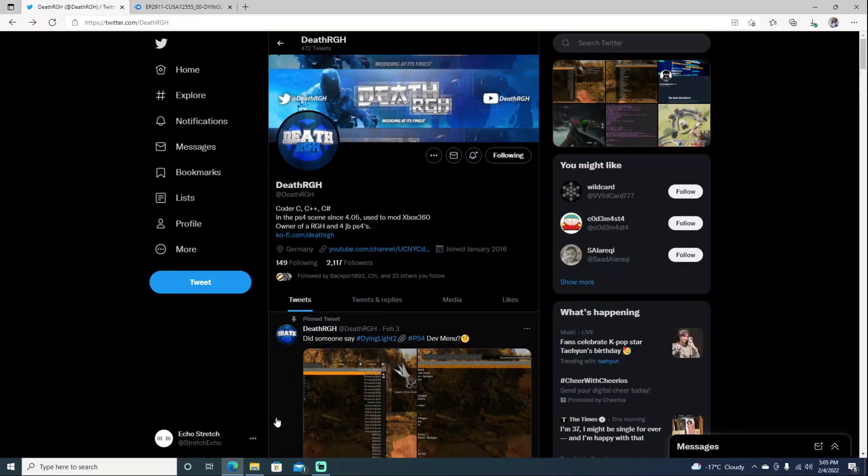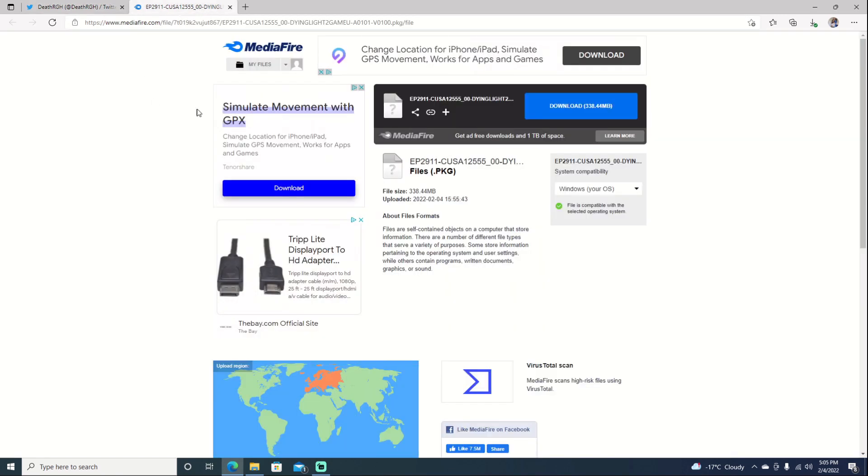Hello, welcome back to the channel. It's Echo Stretch. In this video, we're going to go ahead and check out the dev menu for Dying Light 2. DeathRGH did find a way to get it enabled, and he went ahead and created the package that we're able to use to get it loaded up. I will leave a link in the description so you can go ahead and download it. It's 330 megabytes.